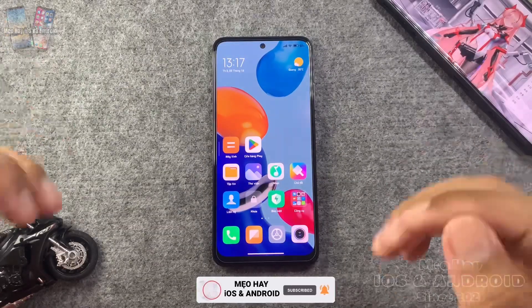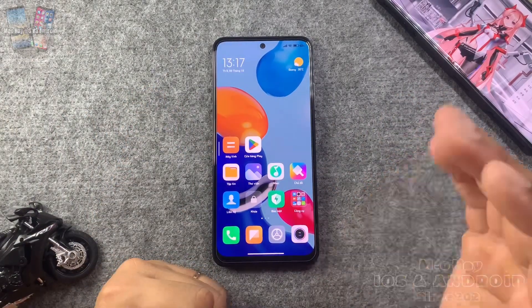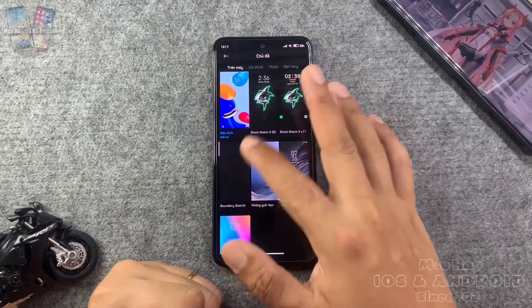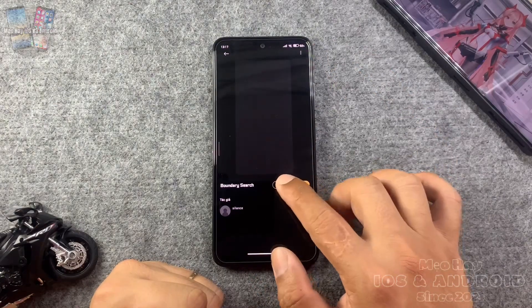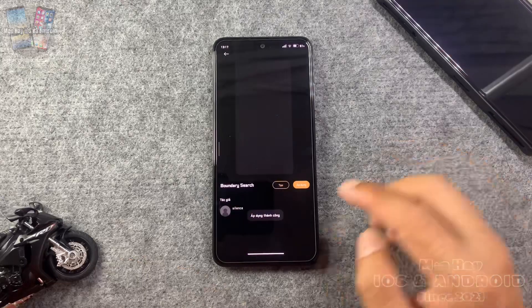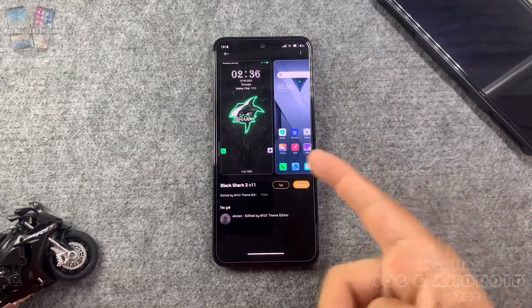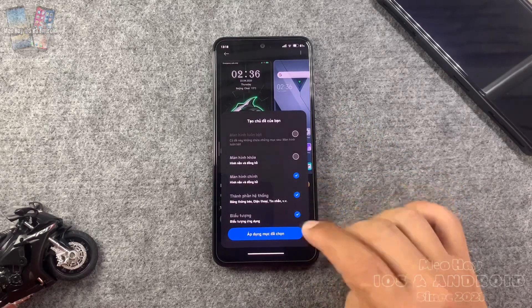Bây giờ chúng ta sẽ áp dụng theme. Các bạn bấm vào chỗ tạo và áp dụng cái phần thành phần hệ thống và biểu tượng, bỏ những cái khác đi.